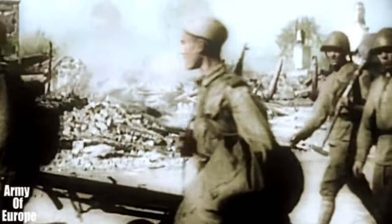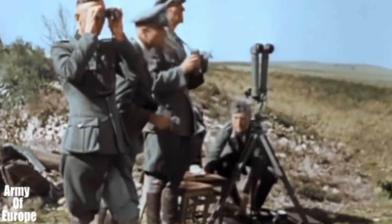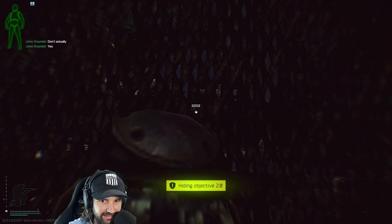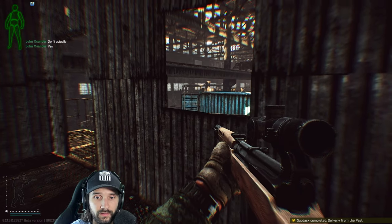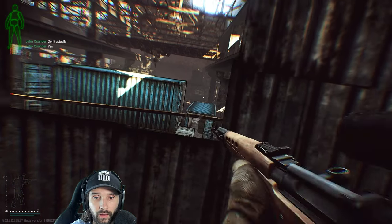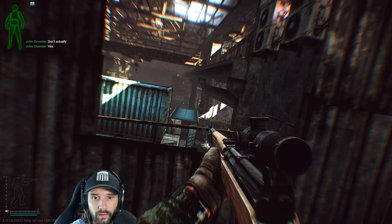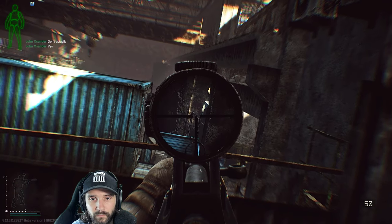The SVT-40 is a semi-automatic rifle designed by the Soviet Union in the 1940s, and it was used mostly by special forces in World War II. However, this weapon is still in active service today on the front lines of Escape from Tarkov, and boy has this weapon caused a ruckus in the Tarkov community. In this video, we will be exploring all the pros and cons of this weapon and how it affects the power curve in Tarkov as a whole.